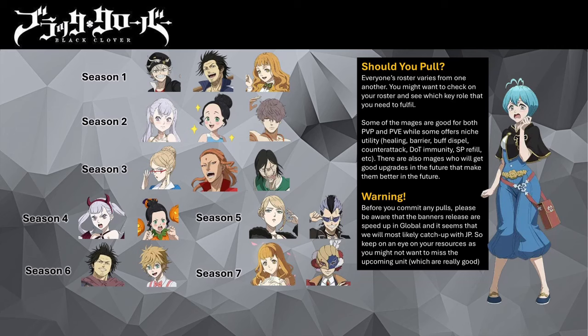Before making any pull investment, it is always worthwhile to do some research. This video will aim to provide you with quick insights of the Seasonal Mage key gimmick. If you need an SSR healer, you can go for Party Mimosa, Swimsuit Charmy, or Clover Academy Mimosa. They all may be healers but they offer different utility.